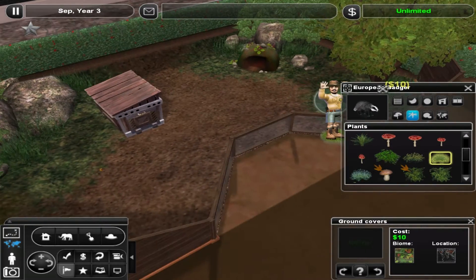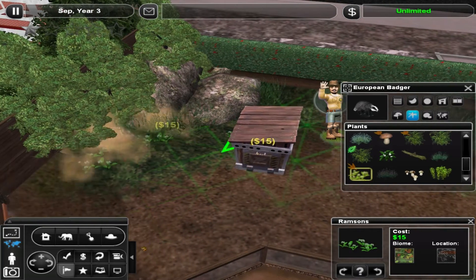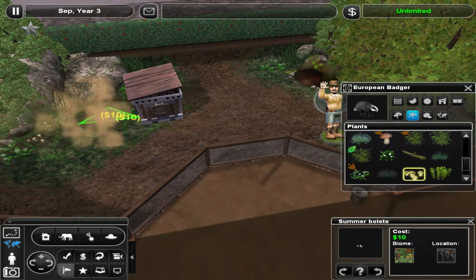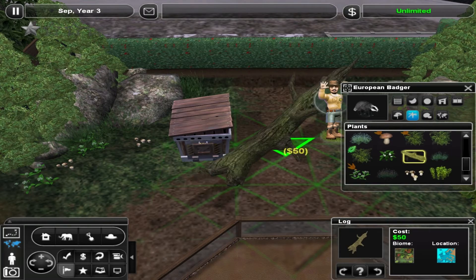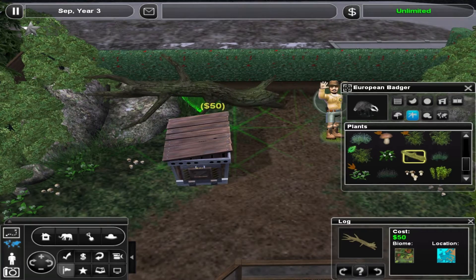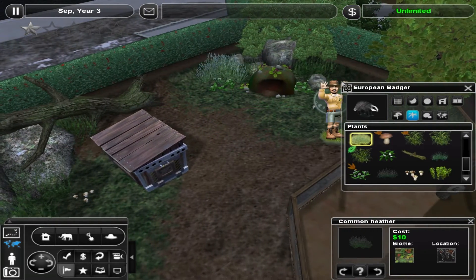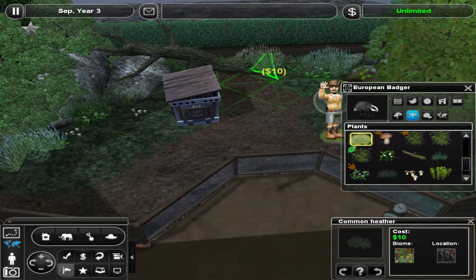That's really nice. Let's have some flowers, just some basic white ones. Some mushrooms maybe — more basic white ones. This badger really likes Starbucks. You can have a big log kind of leaning on one of these rocks right there, that'd be pretty cool. That's really nice. Maybe some common heather — that sounds nice. Yeah, right there.